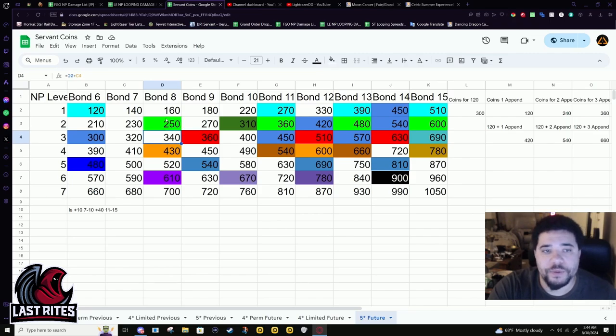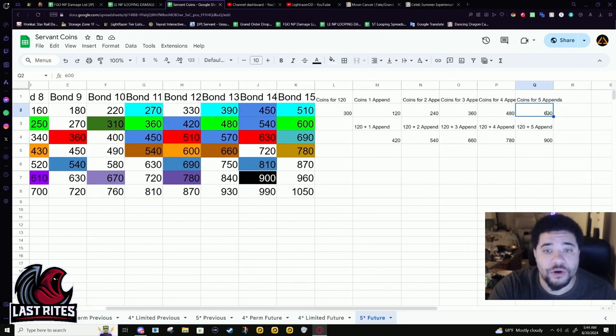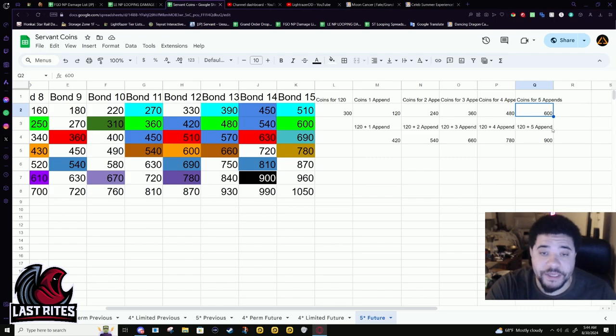The real actual break point I would say is bond eight — unlock two appends — and then you're good to go. Probably mana loading and skill loading are your choice. But these are the extra break points: at bond 15, an MP2 five star is able to unlock all of their appends. But again, some servants have useless appends — berserkers, for instance. If they're not fighting the class they have append advantage on, you kind of don't need that append unlocked.